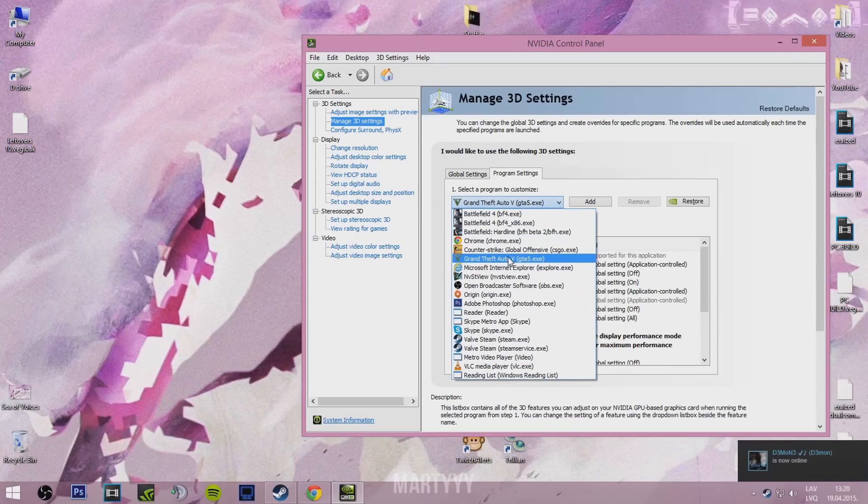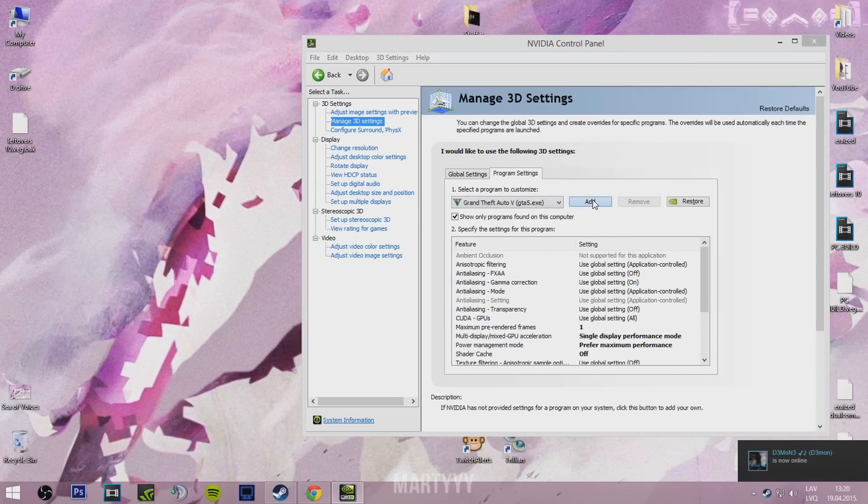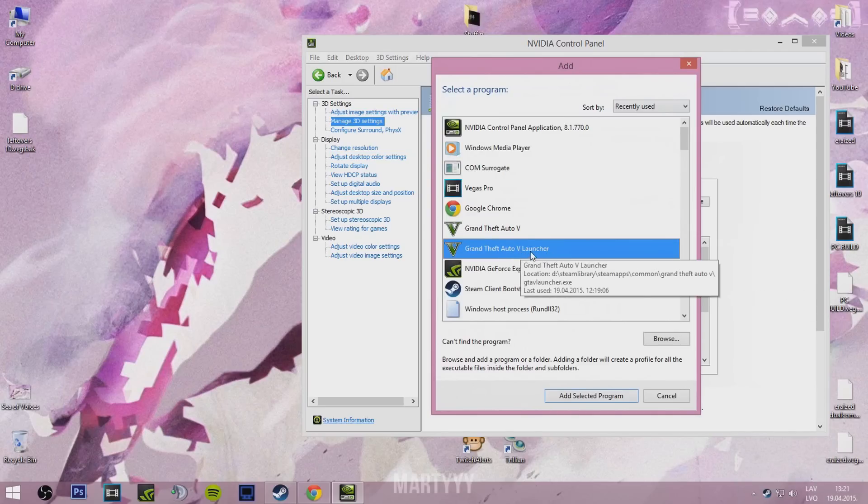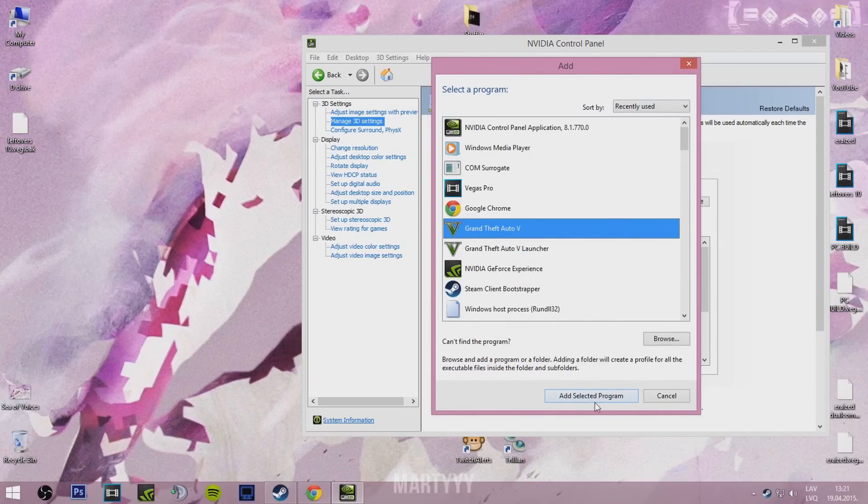Go into Program Settings and then select Grand Theft Auto 5 in this drop-down menu. If you don't have it there, which also happened to me, press Add and it should be in the list. Do not use the GTA 5 launcher — you just want Grand Theft Auto 5 as the selected program.